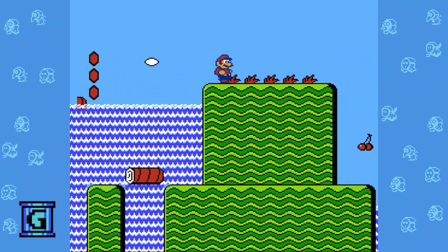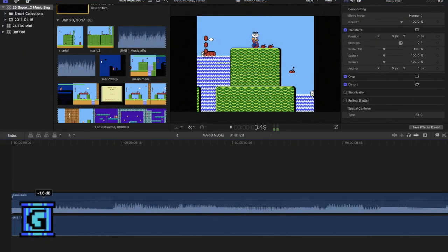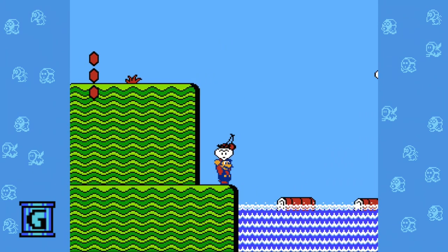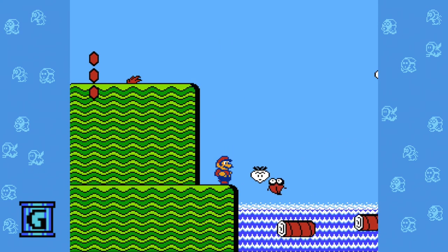What you're hearing isn't an editing trick, even though that's very easy to do. It's a bug in Super Mario Bros. 2 that lets you play the main theme from Super Mario Bros. 1 in the game.